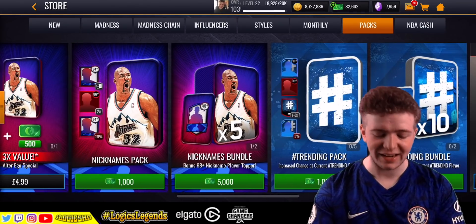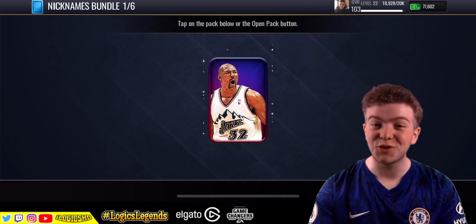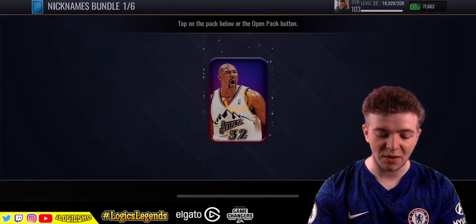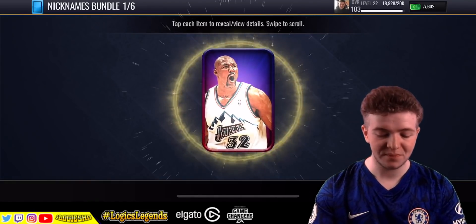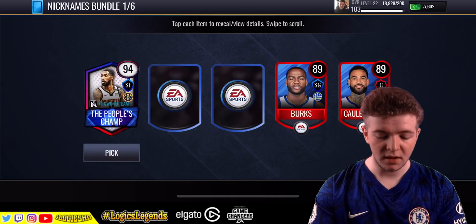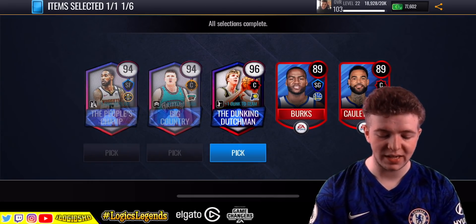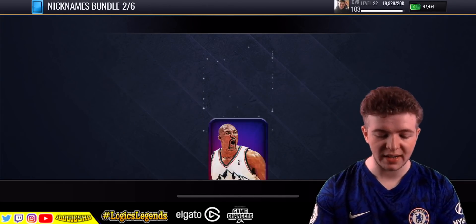We rip packs on the daily. Nicknames bundle number two — I don't know if it's going to be as fruitful as the first one, but we're going to take them. It doesn't matter if we get dupes this time because genuinely we need them. People's Champ, Dunkin' Dutchman, Big Country — going to go with the 96, the Dunkin' Dutchman, because we need it.